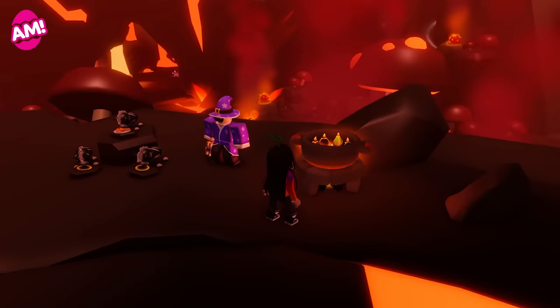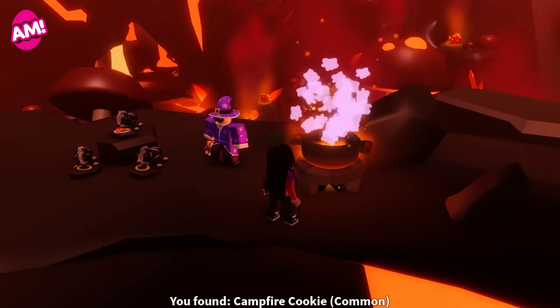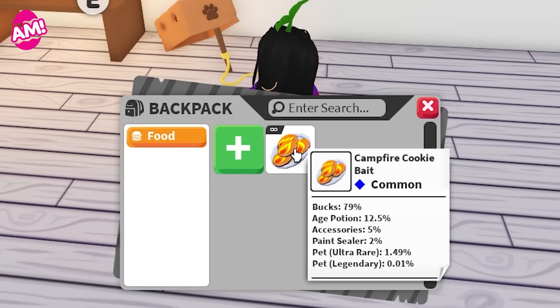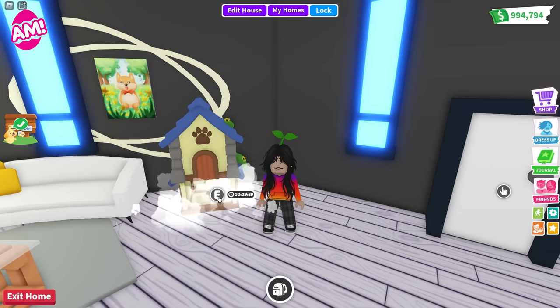Tim has figured out how to mass produce the campfire cookies as bait after all the recipes you helped him create during the event. So now you have infinite campfire cookies to put in your lures. When you place an Ash Zebra bait or a Flaming Zebra bait into the lure, you'll have a 100% chance of catching those pets.